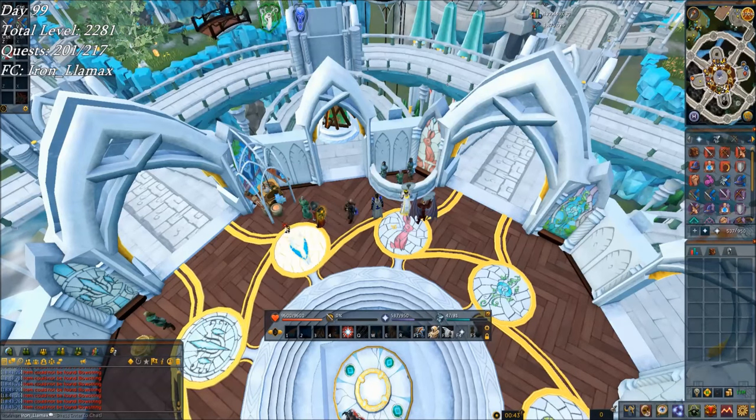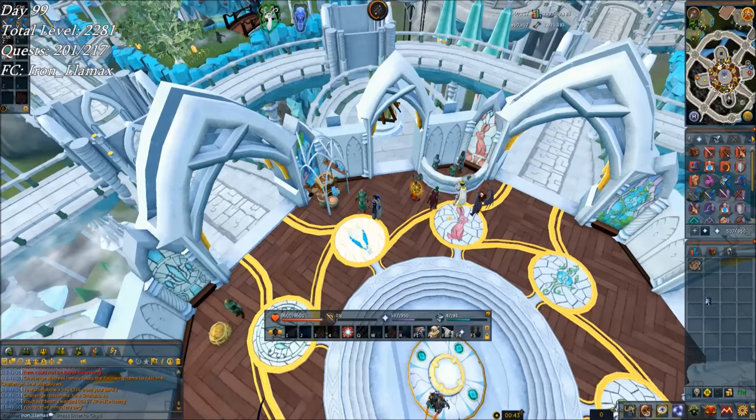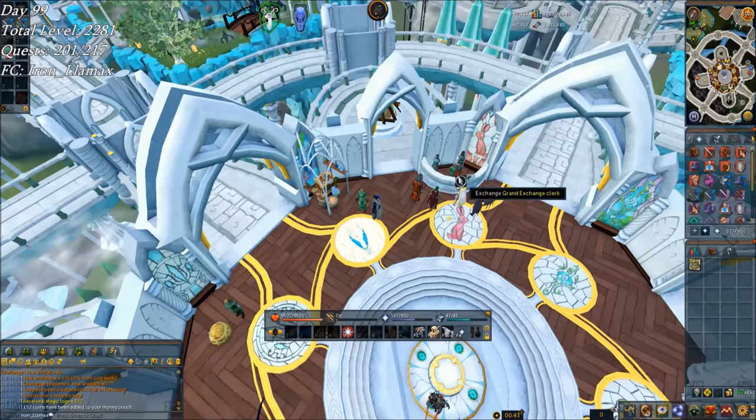Turning in a U shield bow daily challenge as well — nice 60k fletching and some magic logs.